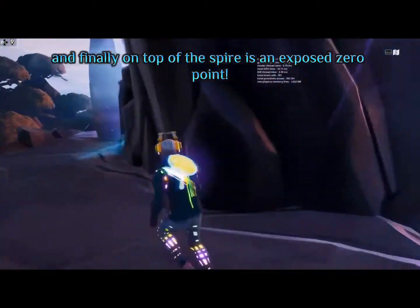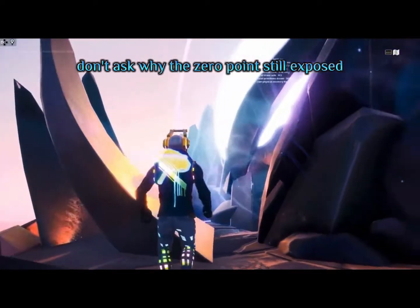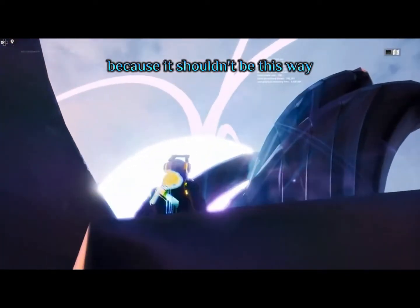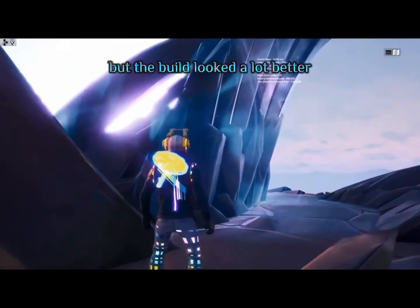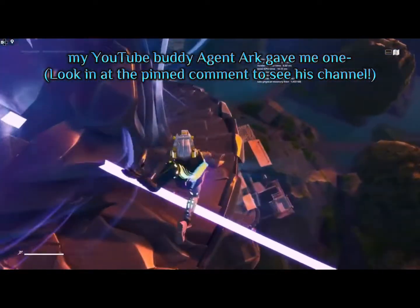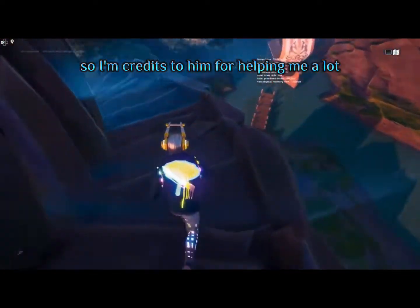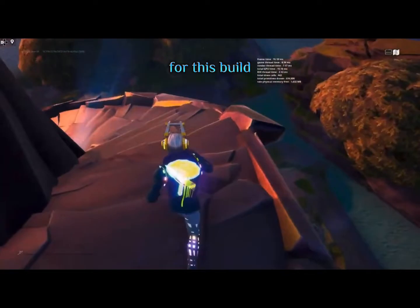And finally, on top of the spire is an exposed zero point. Don't ask why the zero point is still exposed, because it shouldn't be this way — but the build looked a lot better once I finally made an exposed zero point. My YouTube buddy Agent Arc gave me the zero point prop, so credits to him for helping me a lot with this build.